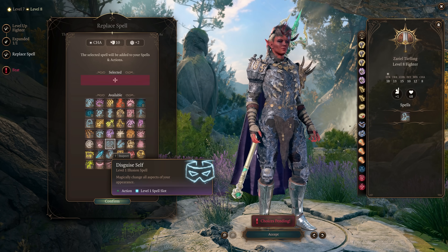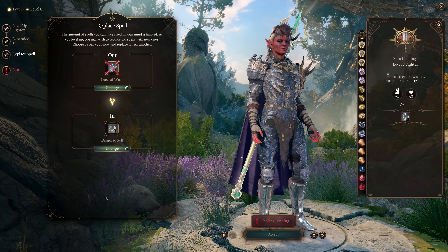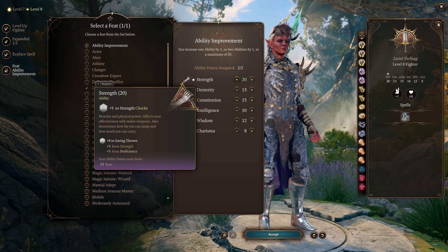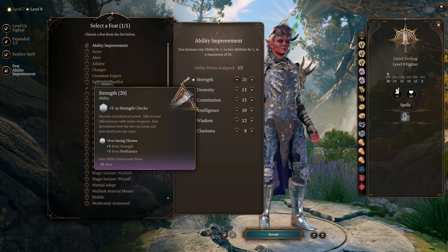You'll need Disguised Self for when you get Dwarven Thrower in Act 3 to activate that bonus damage. For your feat, choose Ability Improvement Strength. You should now have 20 or 22 Strength depending on if you acquired the Potion of Everlasting Vigor from Araj Oblodra in Act 2, which grants plus 2 Strength permanently.